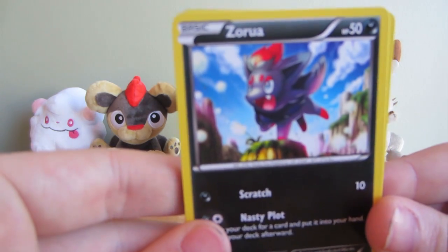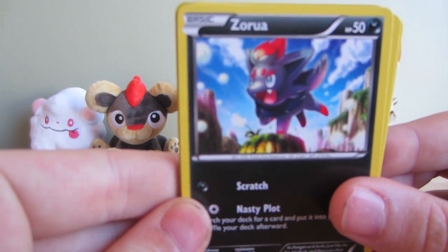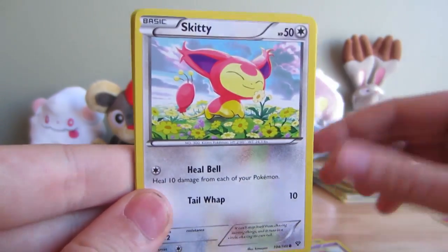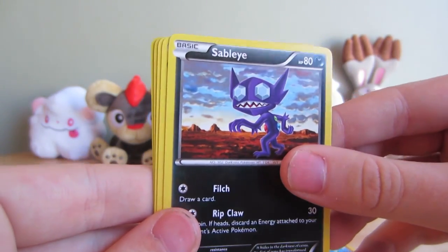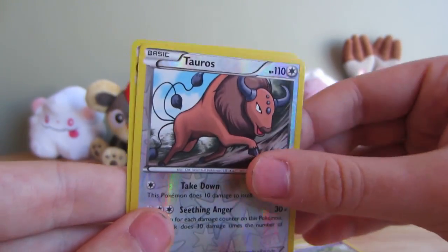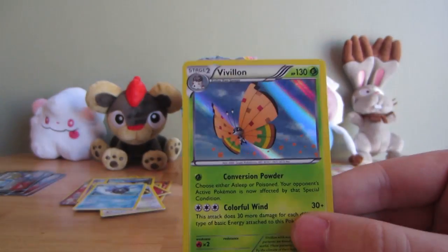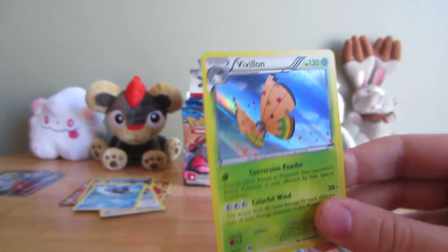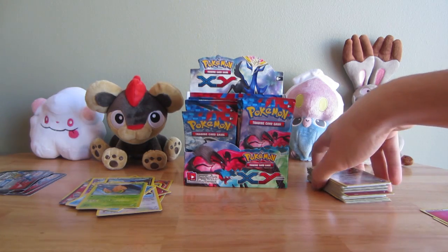Zorua, Venipede, Skiddo, Fairy Energy, Diglett, Sableye - really cool looking Sableye. Actually one of the first bad Sableye's they've printed in a while. Tauros and Vivillon. Oh, that's a different one than the one in your box. I guess they have like two different Vivillon patterns in at least the English sets, but the Japanese Vivillons are different just like they are in real life. So you can collect different Vivillons across the world - really cool.